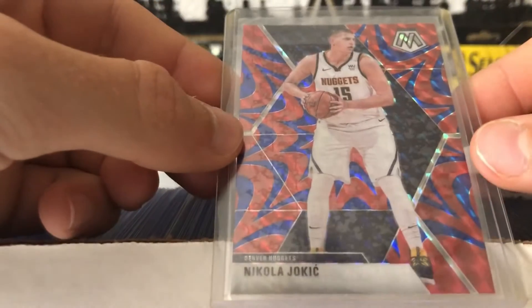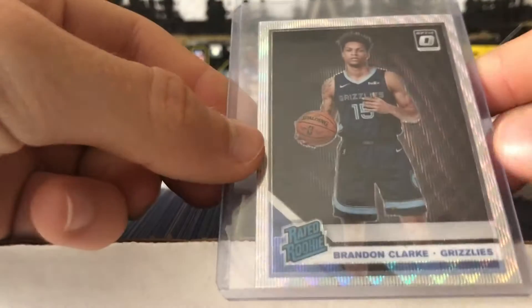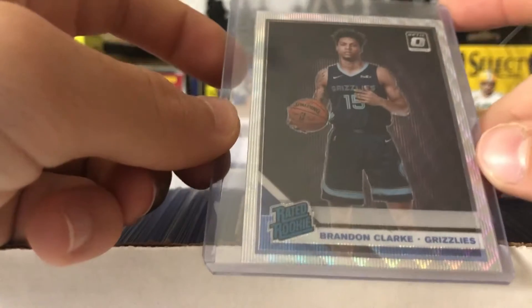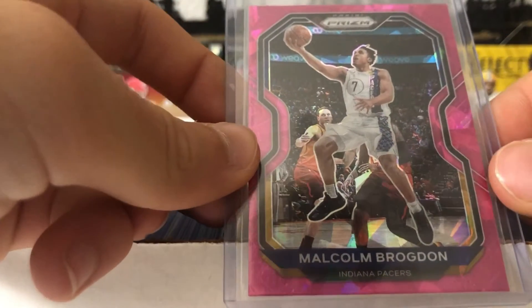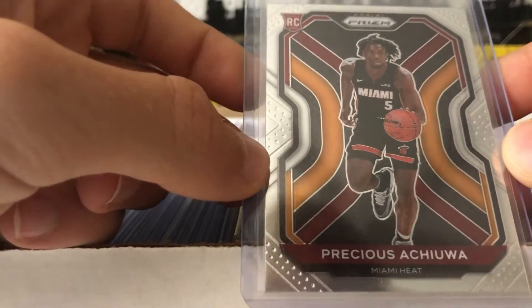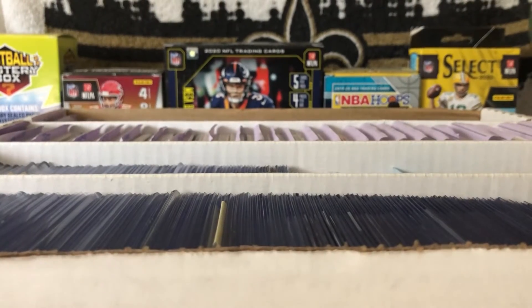We have a Nikola Jokic MVP blue reactive from Mosaic. A Brandon Clark rated rookie from Optic - some kind of wave or hollow parallel, a pretty cool rookie card. A Malcolm Brogdon Pink Ice from Prizm. An Eric Pascall NBA debut rookie card from Mosaic. Precious Achiuwa Prizm rookie card. And then a Cassius Stanley Silver from Prizm. So that's it for basketball.